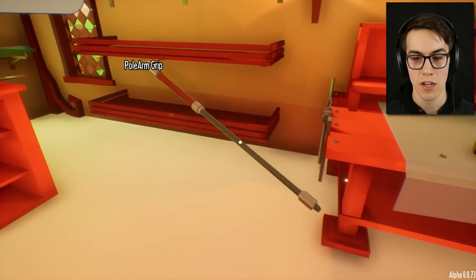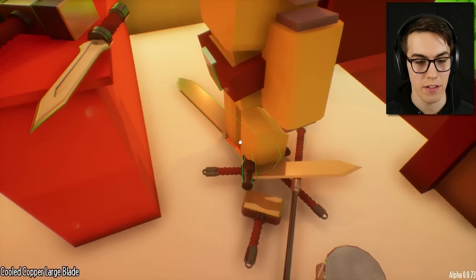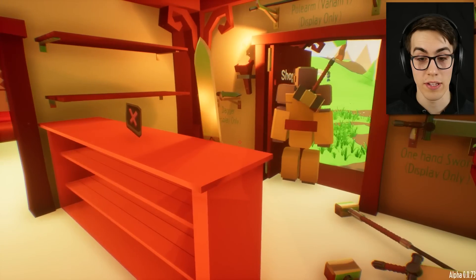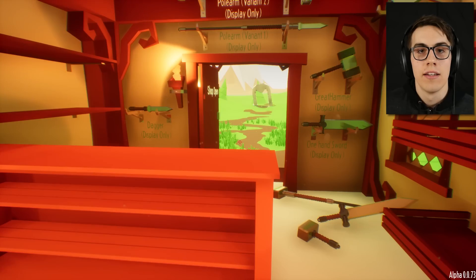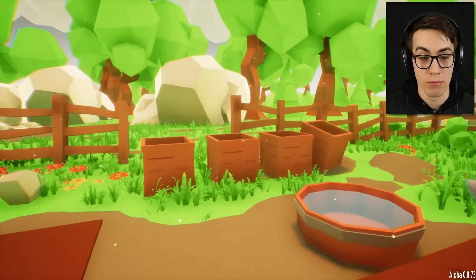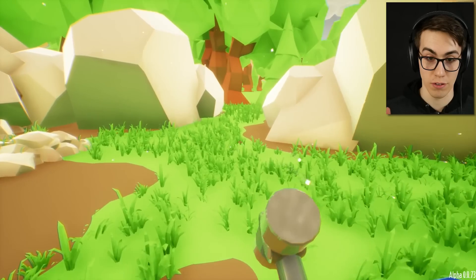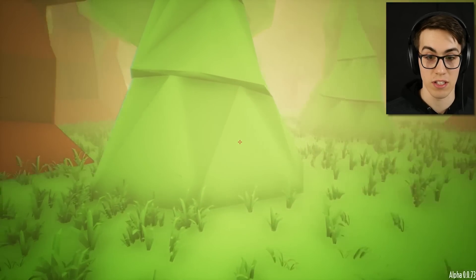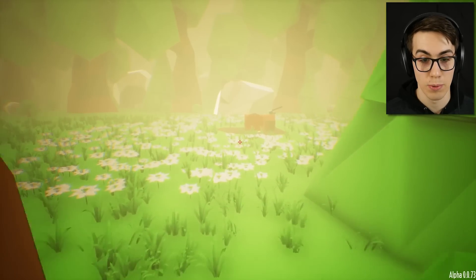Hey, you want a greatsword? Well lucky for you I've got a polearm right here. Come on dude - is this what you want? You don't want the greatsword? You want the two-hand hammer? Oh, that's what I thought. I gotta stop, guys. It's been stressful. I'm just gonna go to my little forest hideaway - the secret forest hideaway with the rock giant. Me and the rock giant are just gonna hang out in the secret forest hideaway where you go when all your customers suck.